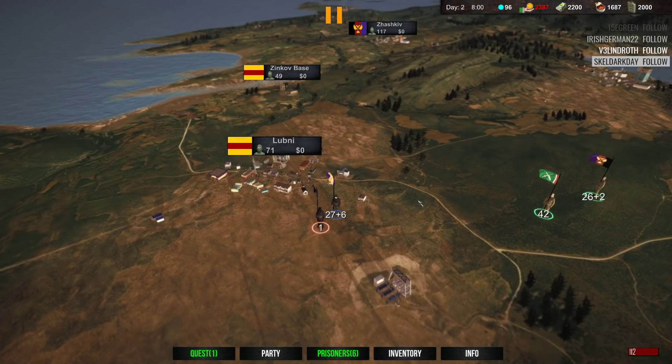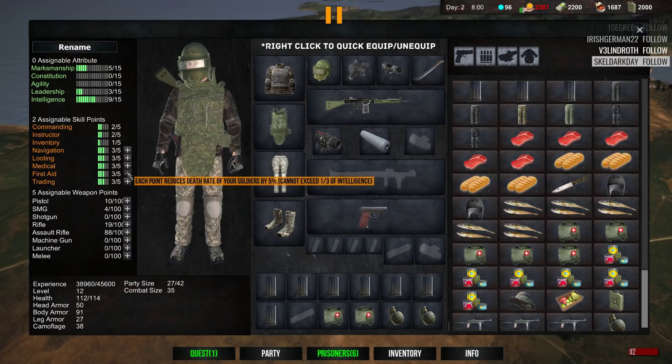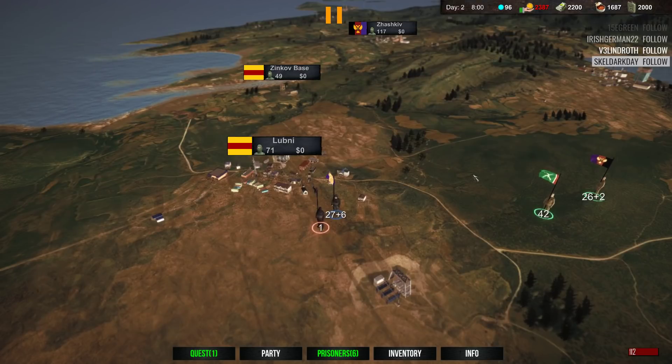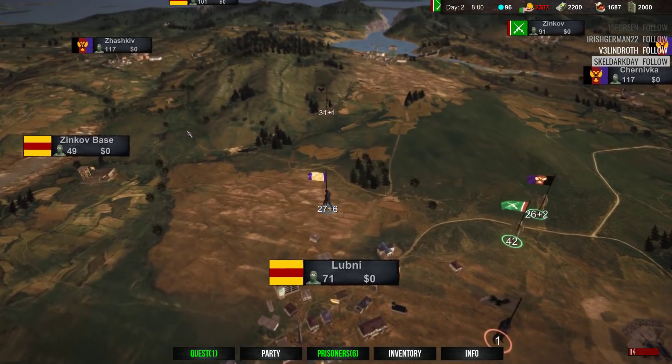I owe a little bit of money for the salaries and the quest is lit up, so let's level up. Probably need a little bit more — let's go Intelligence this round, and then I'm gonna start going Leadership, but I want to get these maxed out a little bit more first. I want that one so less soldiers die. Let's go back over — I think it was over here.